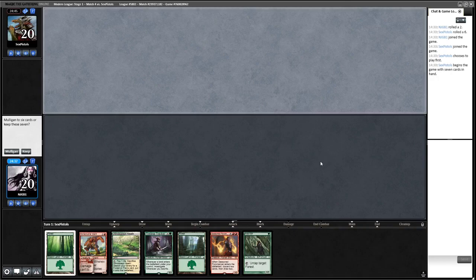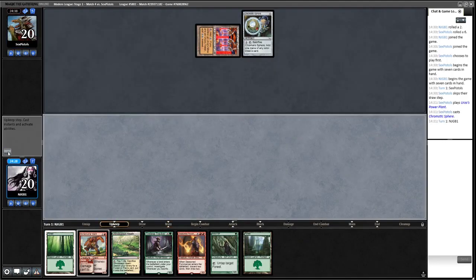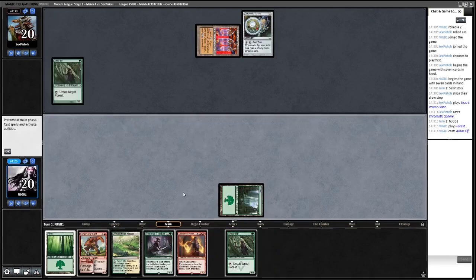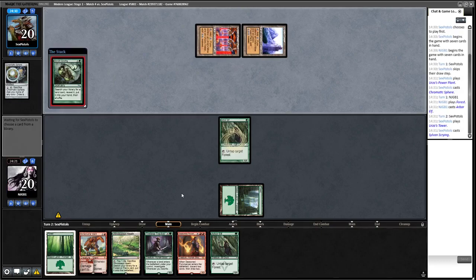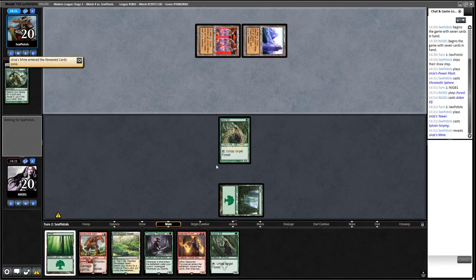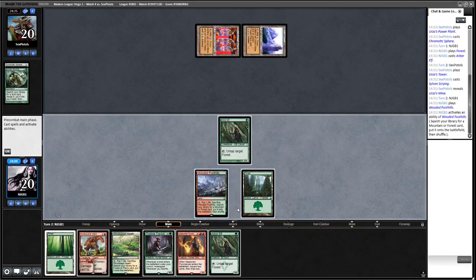Round four — these matches are going pretty quickly. We're on the draw this time. We'll keep this hand. It's Tron again. We arbor elf — we really want to find Pillage or Blood Moon. We don't find it so we do this — get a Mountain, play Seasoned Pyromancer to search for that kind of spell. We don't need another elf. We'll keep a fetchland for Tireless Tracker. It looks like the opponent will have Tron next turn — they haven't got a payoff yet.